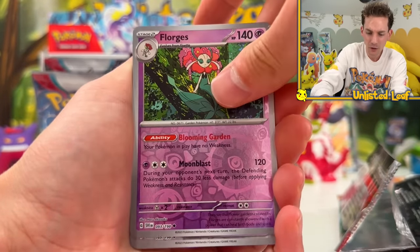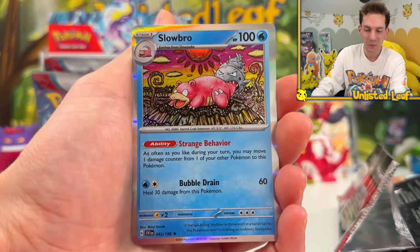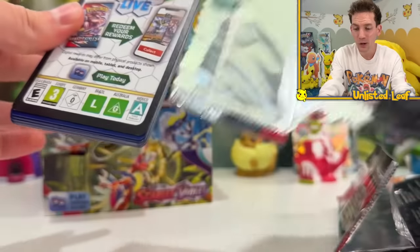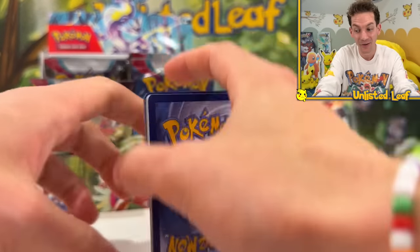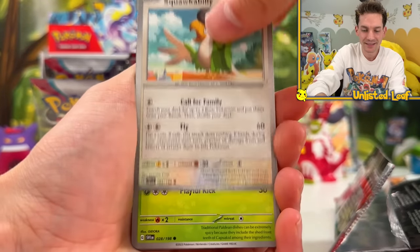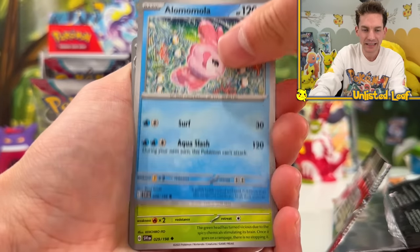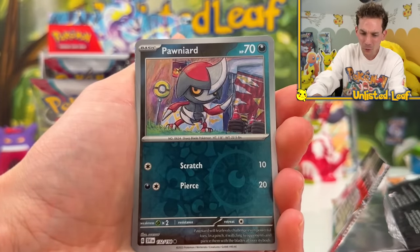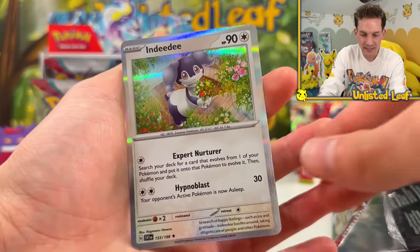Two reverses and then Slowbro got a holo - that's awesome, all that hand-drawn stuff behind him is so cool. Miraidon, I don't want to peer pressure you, but Koraidon gave us the greatest pull ever, so if you're going to give us something it better be textured - maybe a gold card. I love his Elvis-style hairdo. Got a Breloom fit and then Indeedee got a holo too.